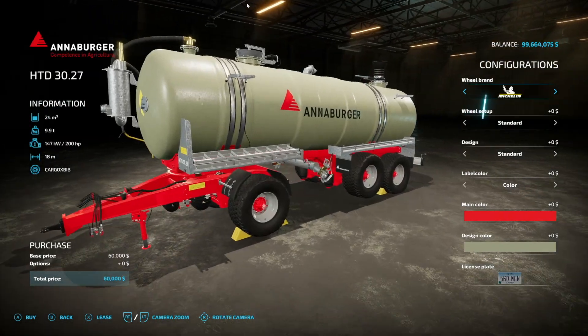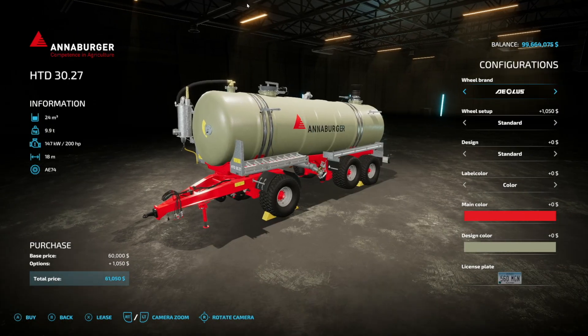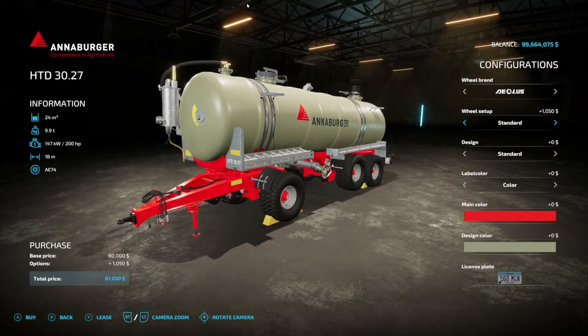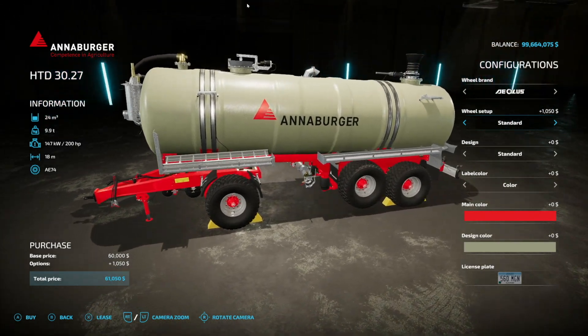Regarding the Annaburger HTD Pack — remember there are two versions. Your difference on PC is the wheel brand: on console they are Lizard branded, but on PC they are properly branded. There's also a script difference as well.